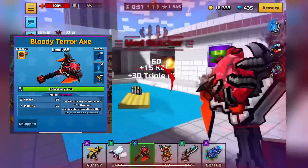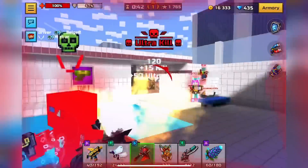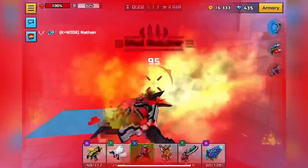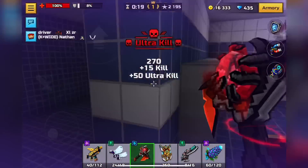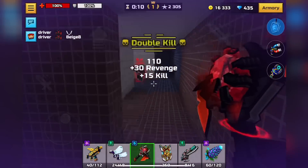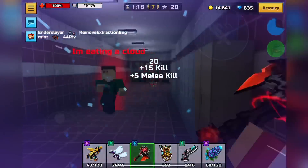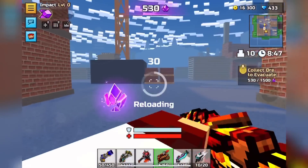Finally, the number one melee weapon is Bloody Terror Axe. The more I use this weapon, the more I realize it's ridiculously overpowered. It has acceleration after killing with 85 mobility, a huge area of attack — when you hold it anything to the left of the weapon is fair game for an attack radius — a really high fire rate, and lifesteal that works on both health and armor so you regenerate as you're killing people. It encompasses everything you could want in a melee: movement, getting kills, and healing. That's why it's definitely number one.